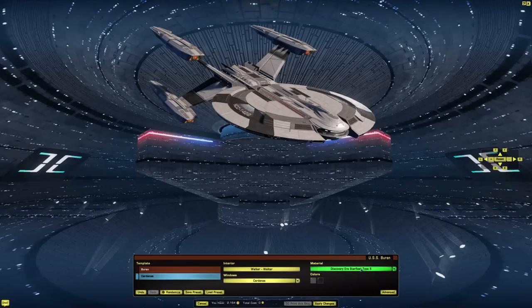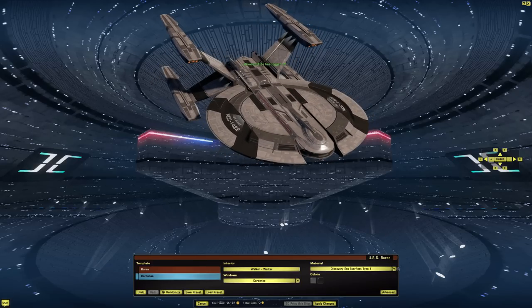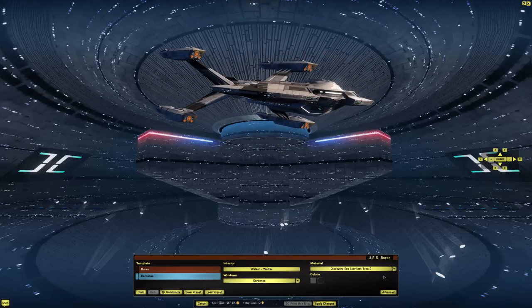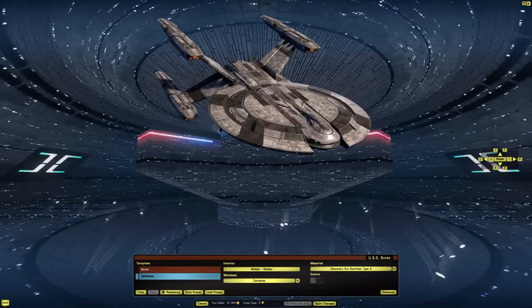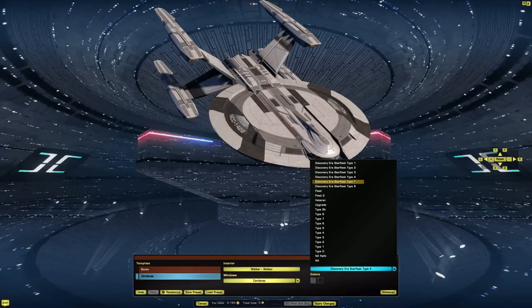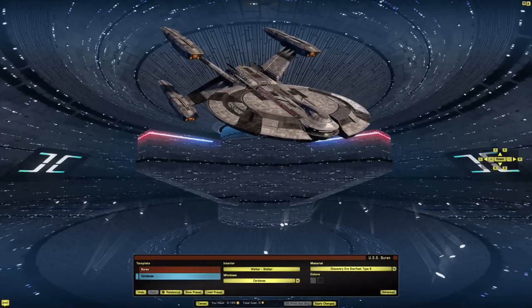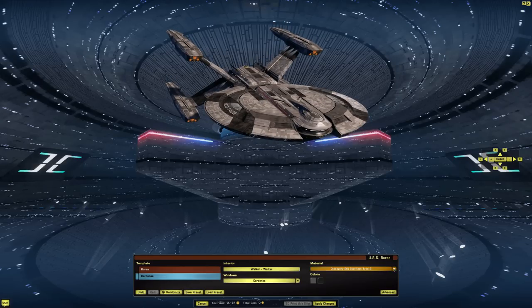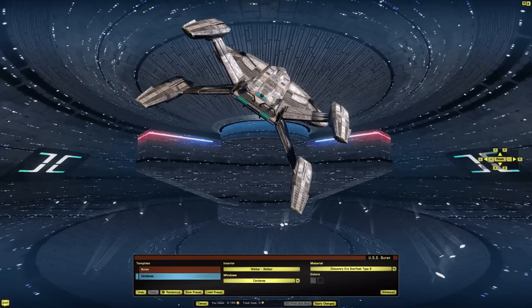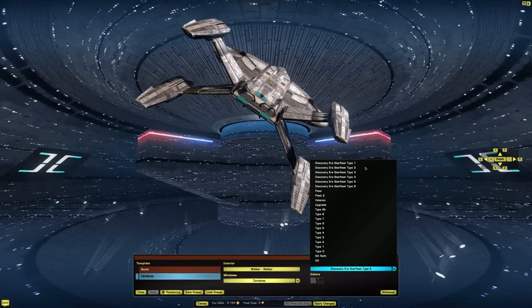Starting at the top: type 1 actually looks really good, I like that one. Discovery era type 2 — not too bad. Type 3 — I like type 3 as well. Type 4. I think I like them all. Type 5 — that's the default. Type 6 looks pretty nice. The only difference between type 6 and type 4 is these blue parts: on type 6 it's blue, on type 4 it's purple. That's about it.